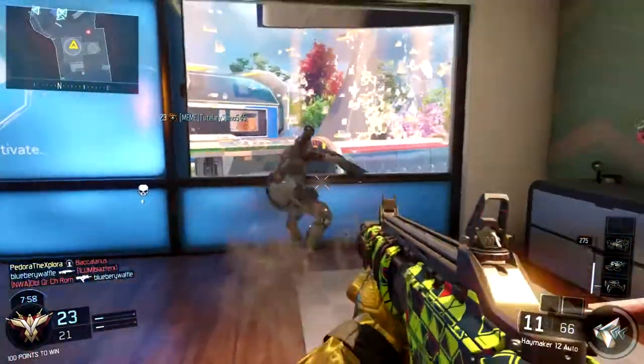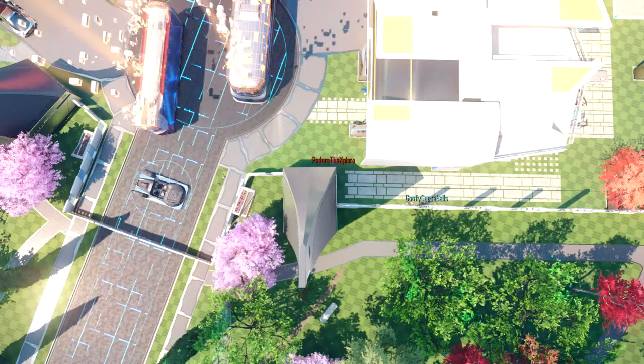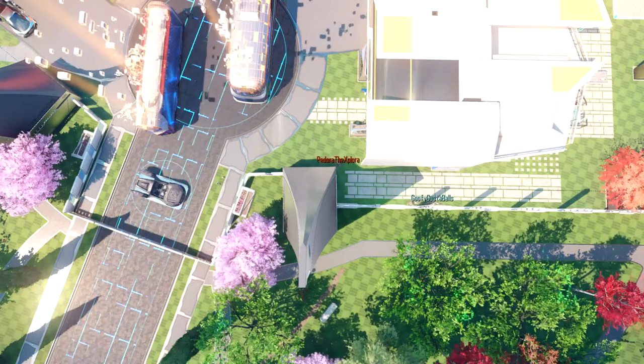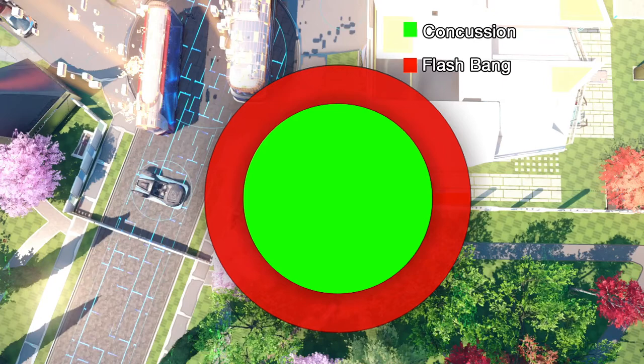Jumping right into the explosive radius — what I did here is I threw the grenade in a corner and had someone stand along the wall and back up various distances to see how far back the grenade could still hit them. The flash grenade has an advantage here because it has a much larger hit radius. Worth noting: this isn't the radius for the full effect — as you move closer when it explodes, you'll stay concussed or flashed for longer.